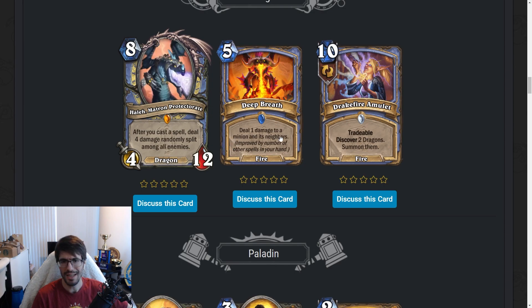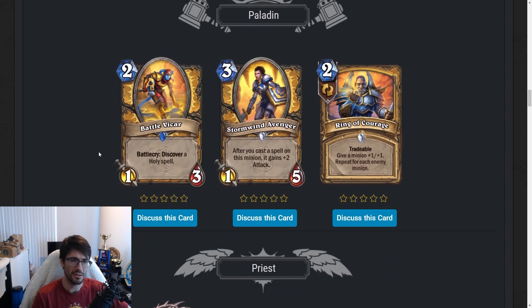Deep Breath — five-mana spell. Deal one damage to a minion and its neighbors, improved by the number of other spells in your hand. This is a weak Fire Sale — like Cone of Cold with fire that scales a bit but doesn't freeze and costs more. I don't like it. Too expensive. Great removal if you have a bunch of spells, but way too expensive. It synergizes with Spell Mage, but I don't want to pay five mana for spells there — I'd rather just run Fire Sale. All three Mage cards don't seem very good. Mage is not looking too crispy.